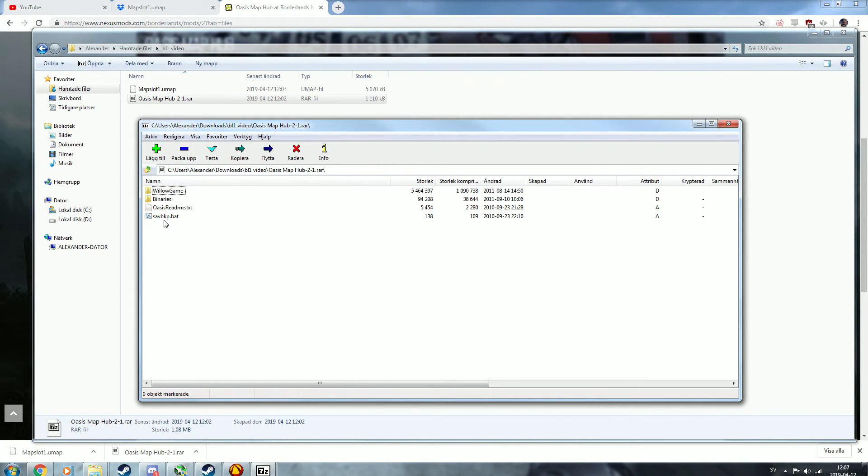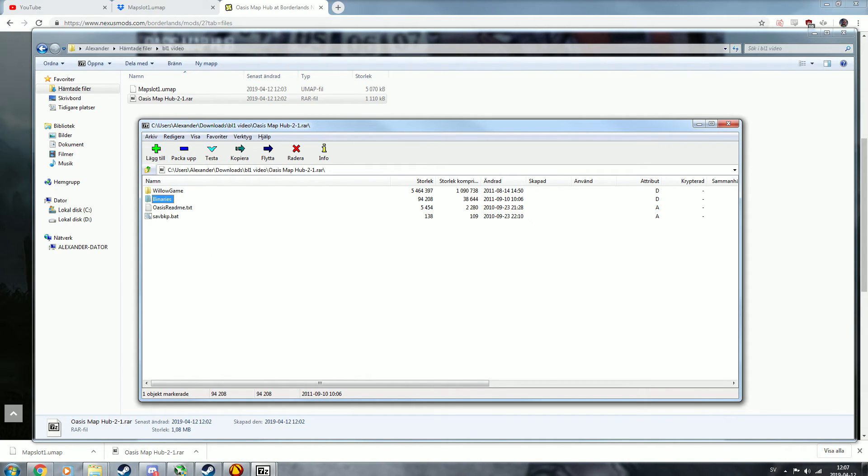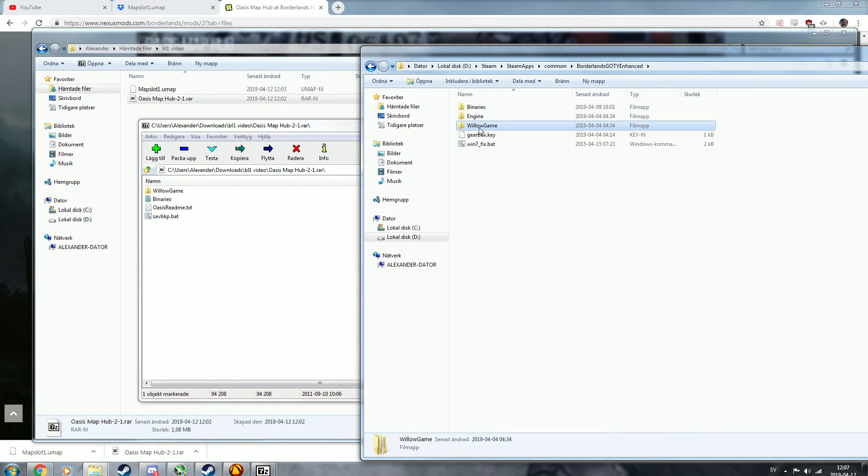It'll have some files in it: a BAT file, which you can ignore and delete — you don't need it — and a README, which you should probably read. It also has a binary file, UEShadedCompileWorker. I don't believe you need that anymore, but just in case, put it in your Binaries folder inside Borderlands GOTY Enhanced.